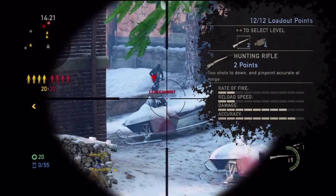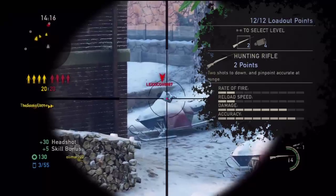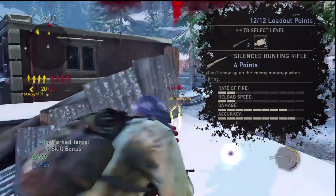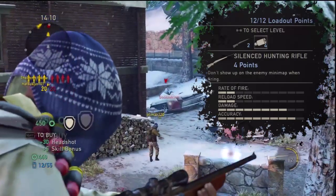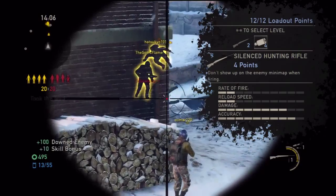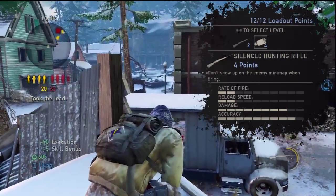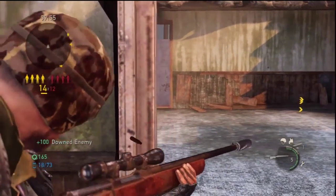The hunting rifle is available from the start of the game — it doesn't actually require anything to unlock. It costs two loadout points to equip, it has a rate of fire of 2 out of 10, reload speed of 2 out of 10, damage 8 out of 10, and accuracy 9 out of 10. The description for the weapon describes it as a weapon that can down in two shots with pinpoint accuracy at range.